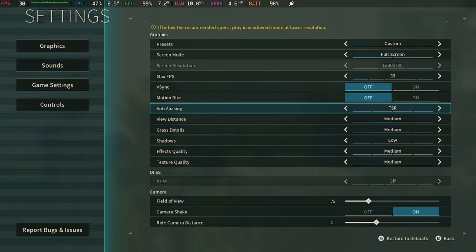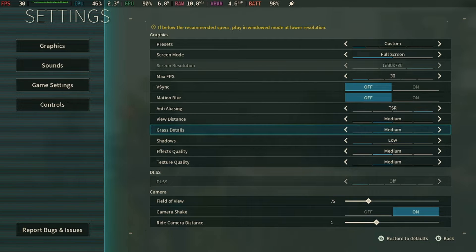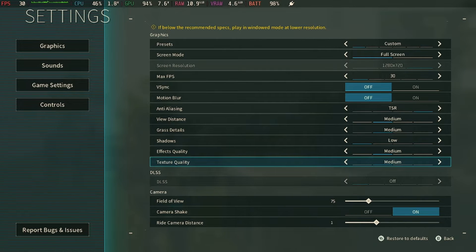For view distance, I prefer medium. You can mess around with this if you want to, but as we're dealing with a lower spec device like the Steam Deck, medium is probably your safest bet. Grass detail, we also want that left to medium. That should leave enough grass so that the textures have something on them, but it won't affect the frame rate too much. For shadows, we want that as low. Effects quality, keep that on medium. Texture quality, we also want that on medium.